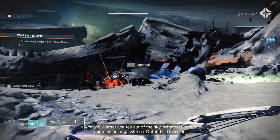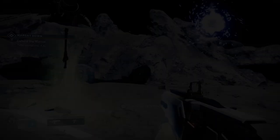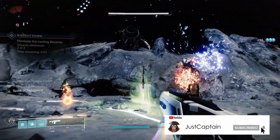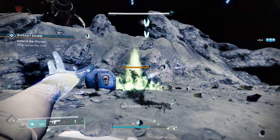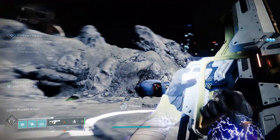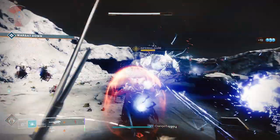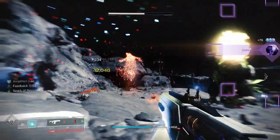Next up is the first of the Hive public events called Warsat Down. This one can be found on the Cosmodrome and the Moon. To complete the public event you need to capture the warsat whilst defending it against multiple adds. To turn it heroic there are three shriekers around you that you need to destroy, but they are closed and only open one at a time. To open them up you need to begin capturing the warsat, and at the 25% capture mark two wizards will spawn. Killing them both will open the first shrieker which you need to kill. The next set of wizards spawn at 50% and the final two at 75%. Killing all six wizards and the three shriekers will spawn in a Hive ogre boss, and killing him will complete the heroic event regardless of what percentage the capture is on.